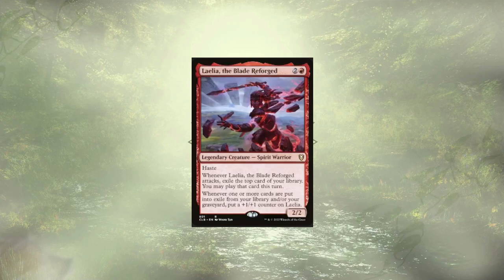Lelia, the Blade Forge, is here once again to get bigger every time we exile the top card of our library, and lets us cast cards that she exiled when she attacked. She won't be quite as big or as fast as she was in Timey Wimey, but her +1/+1 counter synergy falls in line nicely here.